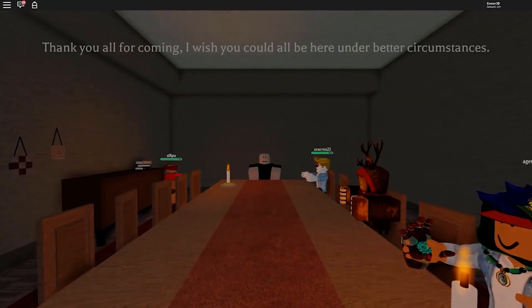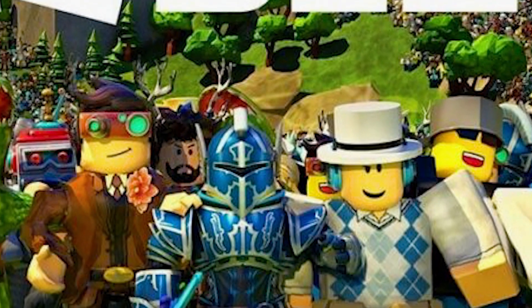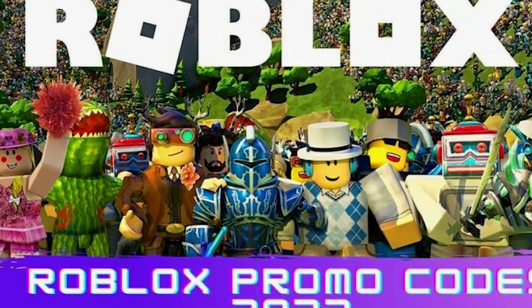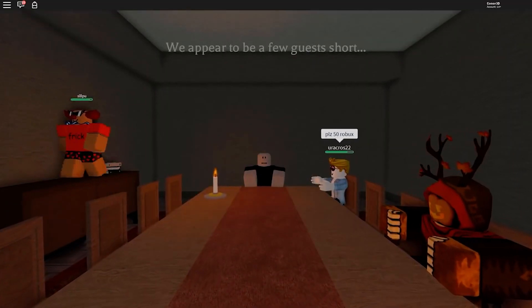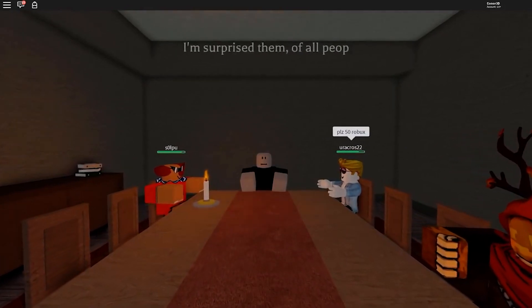So here we have 'Tweet Roblox' to get the Birds Say shoulder pet. Get the pet you have always wanted. Then another shoulder pet code: 'Spider Cola' for the Spider Cola one. Another one is 'Roblox Edu 21' for the dev deck. Get these items ASAP guys.